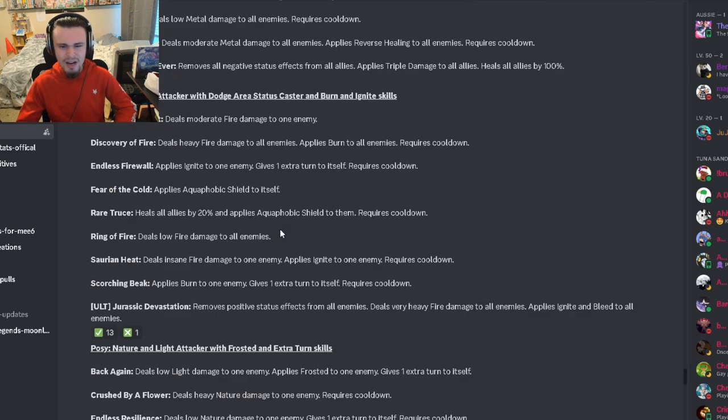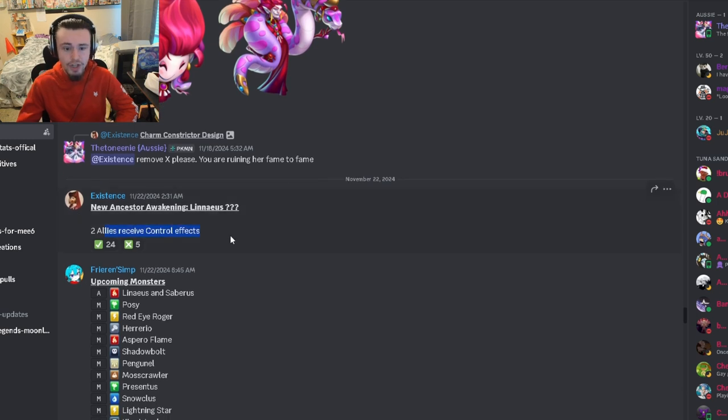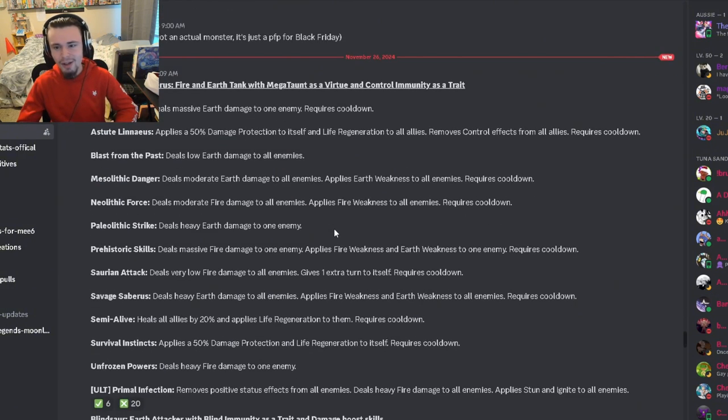Honestly, none of these are really very strong except maybe the Ancestor. The Ancestor definitely seems usable, but even he needs enemy teams with control moves for Megaton to activate. He doesn't have any moves that grant himself Megaton, so you do need the virtue. If he has taunt as a trait that would help, but Megaton is so much better than taunt and requires getting hit with control effects twice.